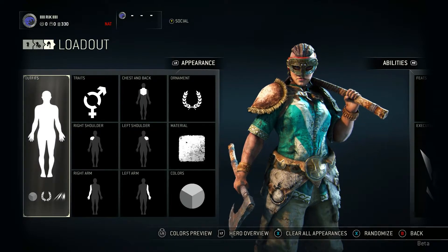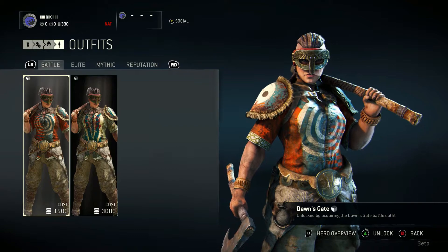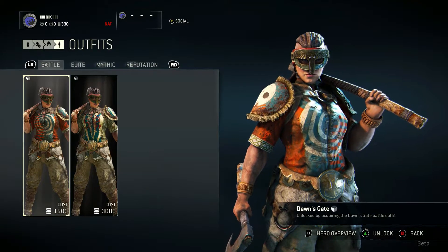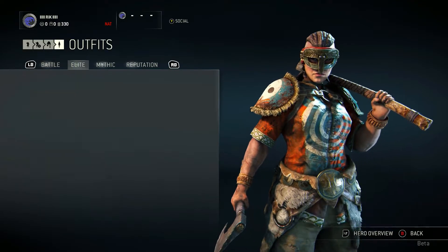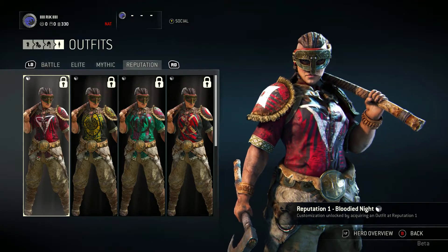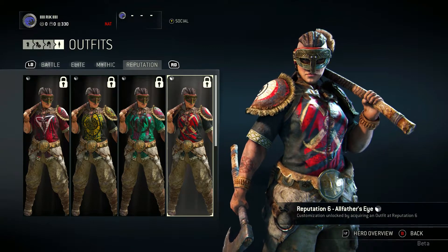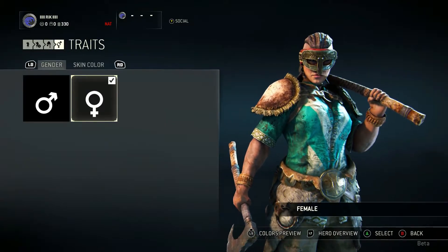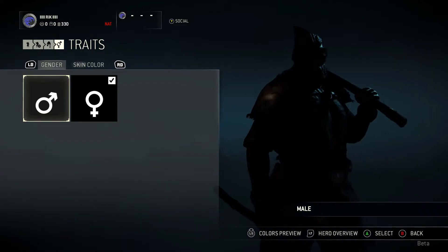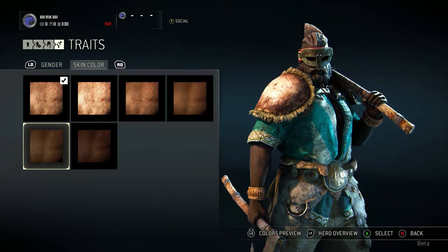This is the loadout screen with appearance customization. First we're looking at outfits — the battle ones are basic ones you can get, but they cost a lot of steel so I'd rather buy packs. There are also elite and mythic outfits, and reputation outfits which are essentially prestige ones, unlocked at prestige 1, 2, 4, and 6. Under traits you can choose to be male or female, though not all classes allow this. It's fun to change up your look.